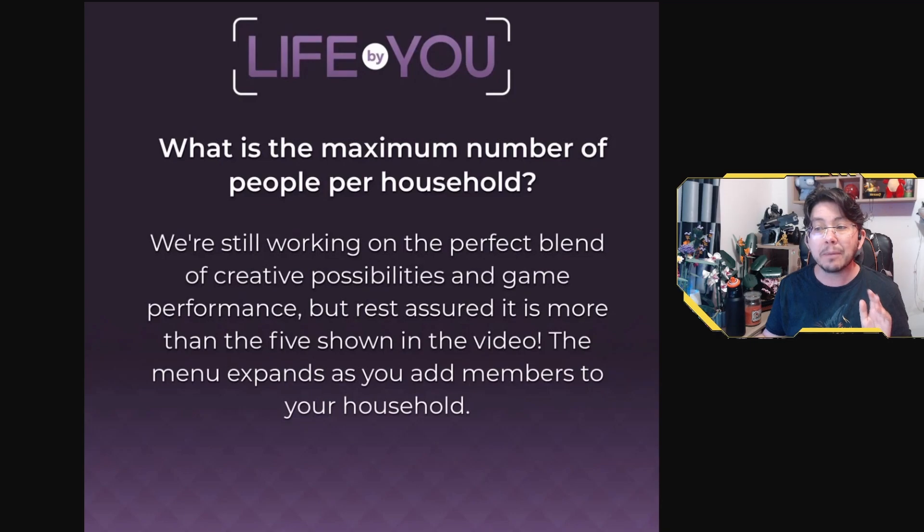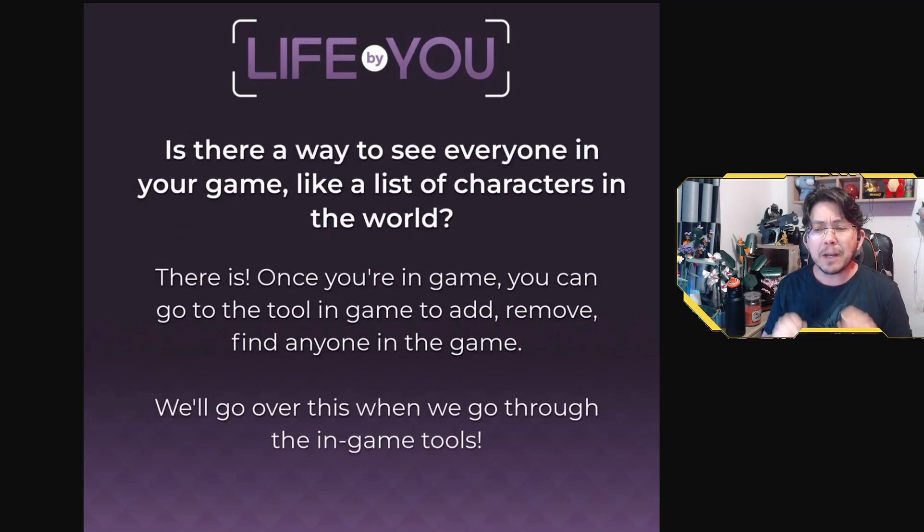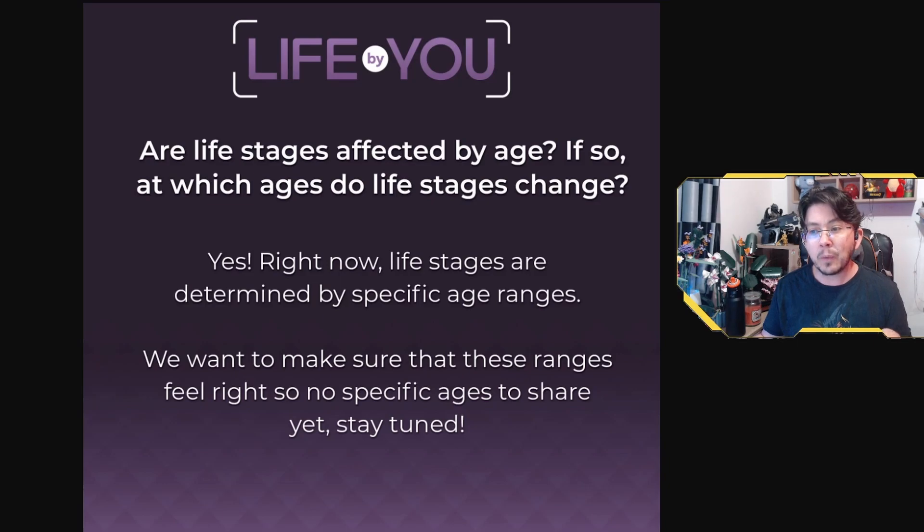How many people will we be able to have in one household in Life by You? The short answer is we don't know yet — the devs don't even know yet. We know it will be more than five, but how much more is yet to be seen. The devs want to get a nice blend of creation and game performance, which takes time and lots of testing. Life by You is also confirmed to have a full world character list, accessible from within the game. Via this tool, we'll be able to add more people to the world, find any person in the game, or even totally remove them from a save.